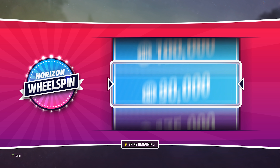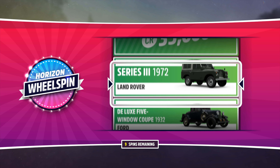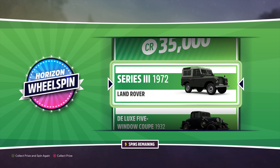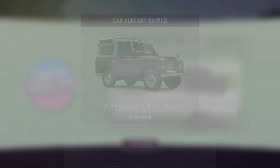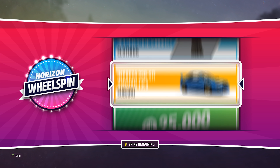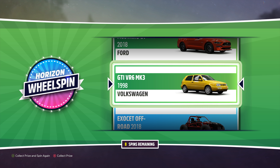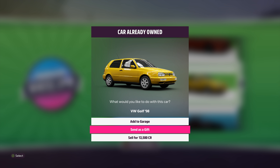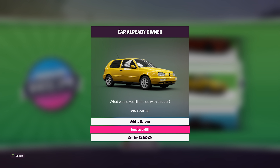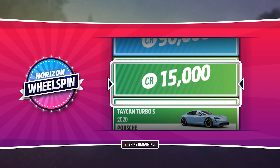I'm going to do normal wheel spins to see what I get. Hopefully it's something interesting. The next spin is going to determine the budget for my build, and the budget is the price of a Mark 3 Golf GTI VR6. My budget is 12,500 credits.